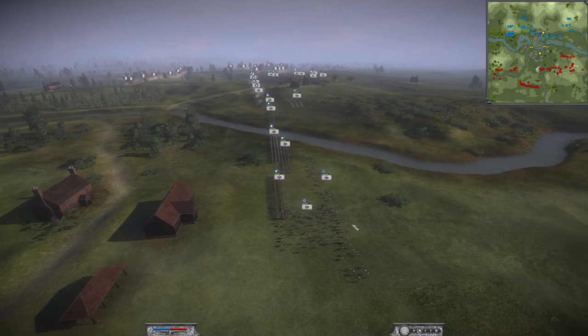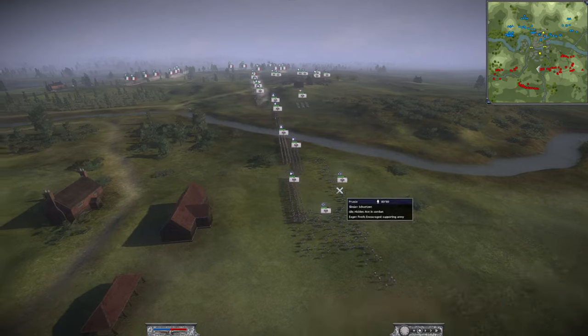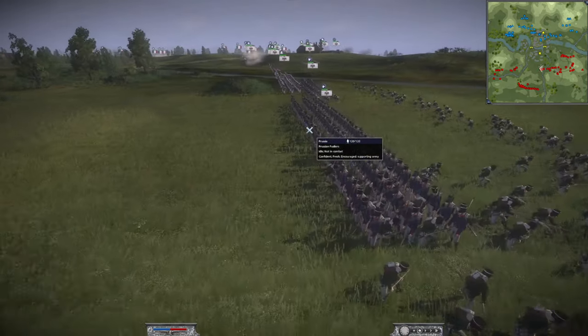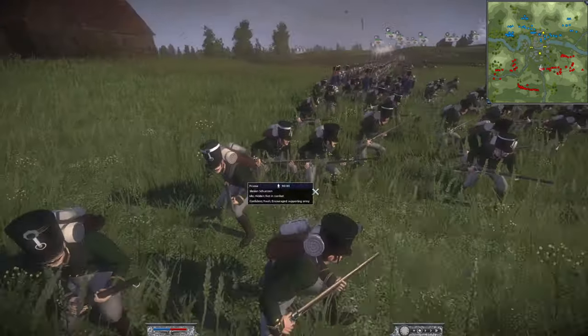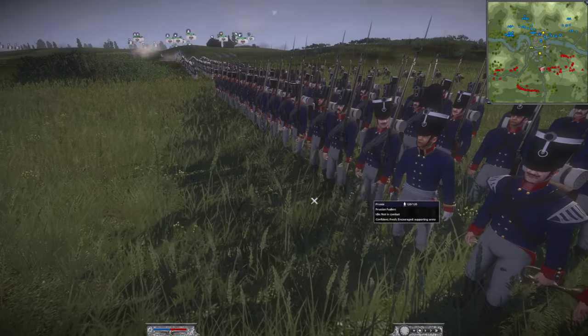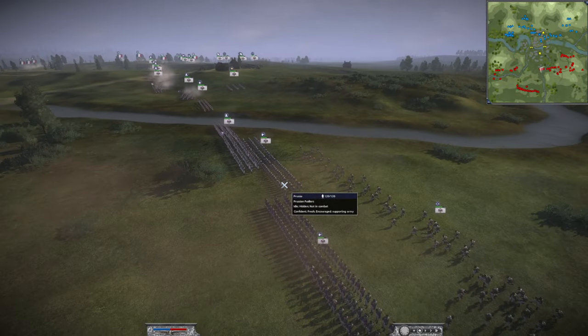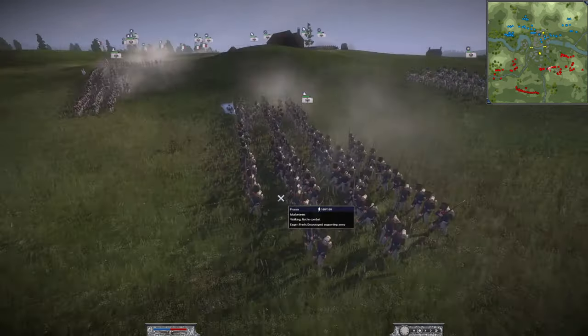Over here the other allied partner is the Prussian player, with three units of the Silesian Schützen and four of the Prussian fusiliers. The Silesian riflemen are a very elite light infantry unit; the Prussian fusiliers are more of a mass light infantry unit — a lot of lights altogether. On top of that he has five musketeers.